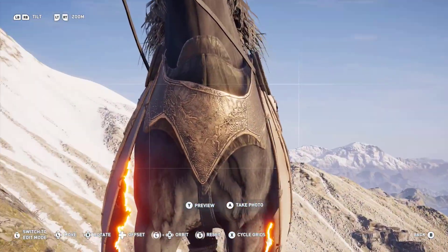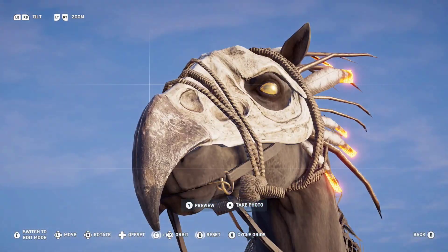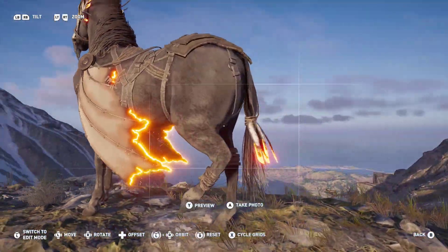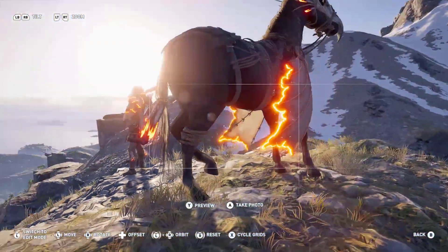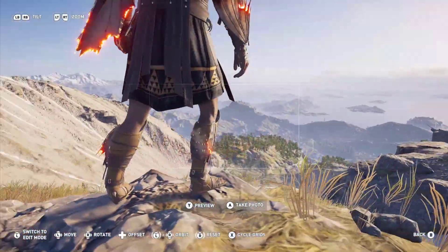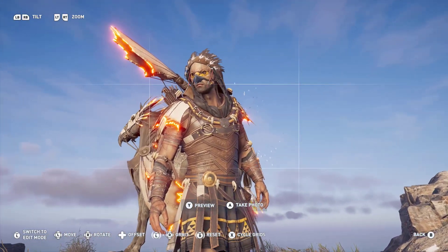Looking at your legendary mount with all those nice engravings on the armor — the gigantic bird skull. You've got a freaking pterodactyl skull on your horse's head, the nice eyes, with the singed wings. Singeing those wings is what stopped us from flying, so don't jump off stuff or you will die with him.